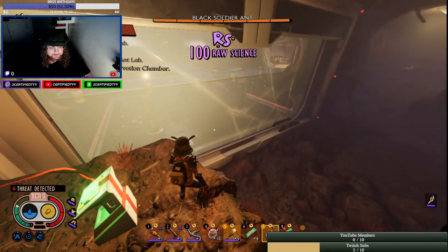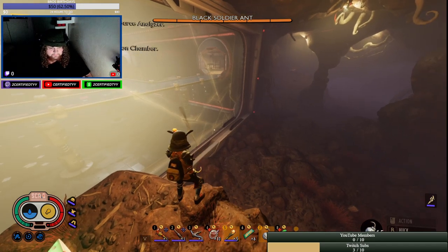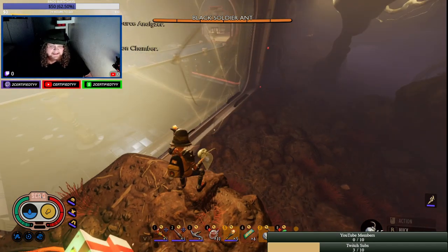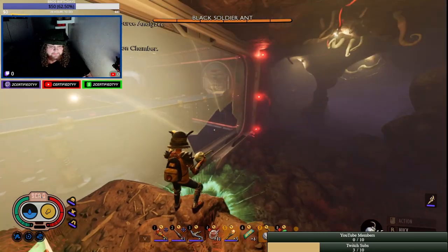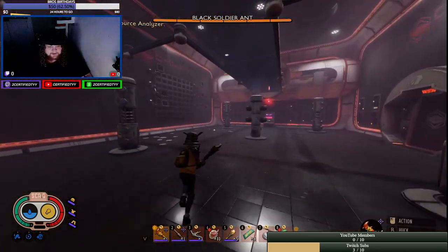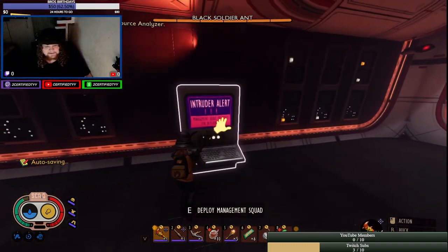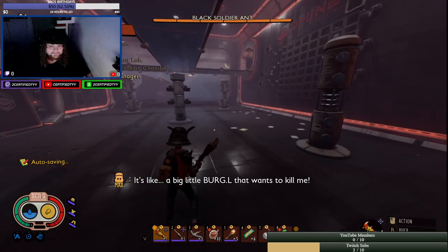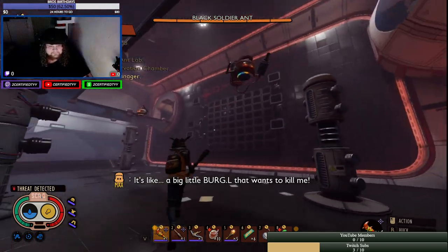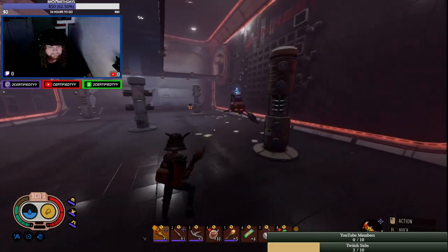We're going to hit this — this is where the assistant manager fight is. We actually have to grab a bomb. That's not exactly where you put the bomb, but it still works. Get prepared — this is where you fight the boss. That's the manager right there. Let's kick this man's ass!